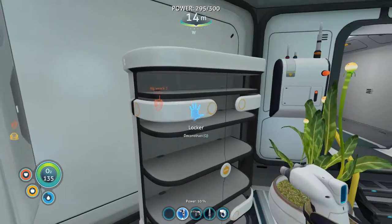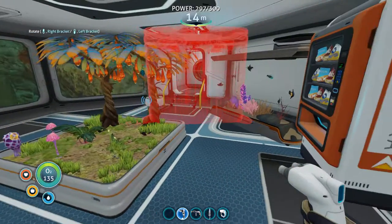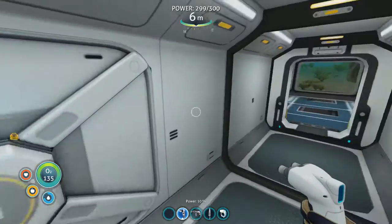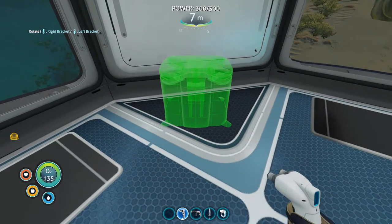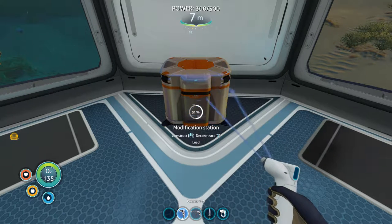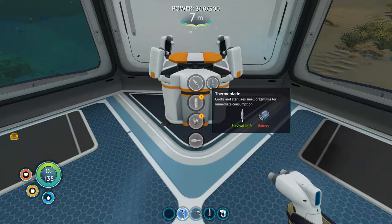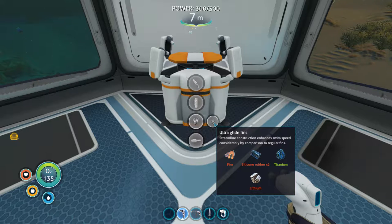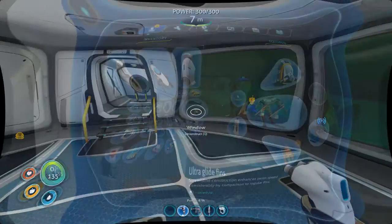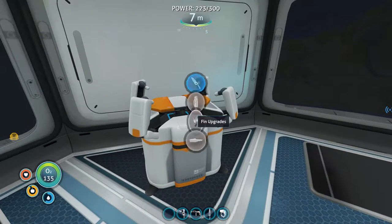Hello and welcome back to Subnautica! I have some goals I want to make first. I want to make the modification station — let's call it the advanced modification station. We'll put it right here. The upgrades available are a survival knife, a thermal blade, the lightweight high-capacity tank, the ultra glide fins, and some modifications for the sub if we ever get one. I got the materials — we needed a survival knife to put in there.